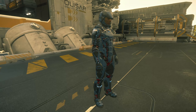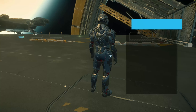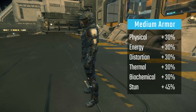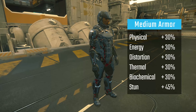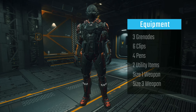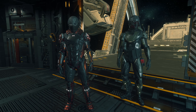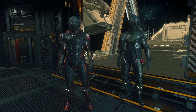Medium armor offers a good middle ground in terms of damage, environmental conditions, and coverable ground. A full set of medium armor offers a resistance of plus 30% to physical, energy, distortion, thermal, and biochemical damage, as well as a 45% resistance to stun to each part of the body. Medium armor can hold three grenades, six clips of ammunition, four med pens, two utility items, one size one weapon, and one size three weapon on the back. Medium armor is good for moderate temperature conditions where you want to be protected but have some decent maneuverability.